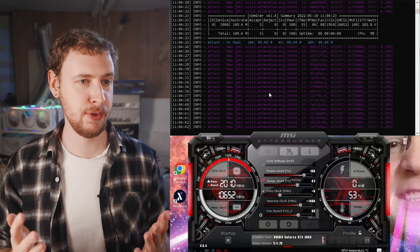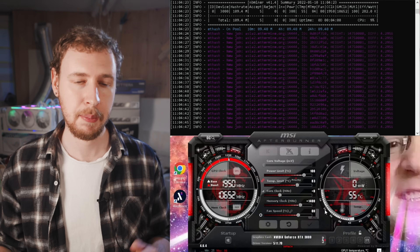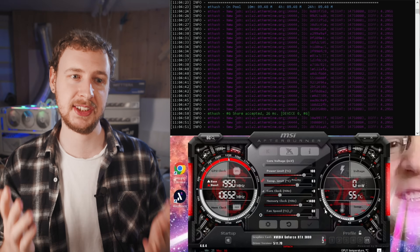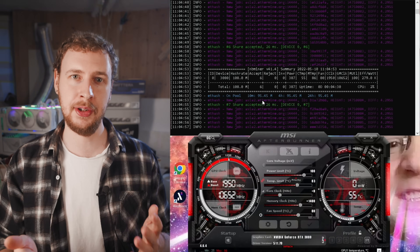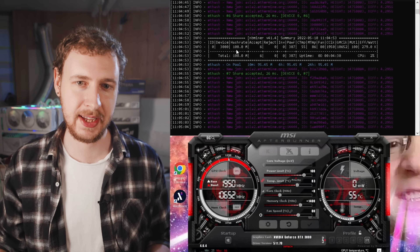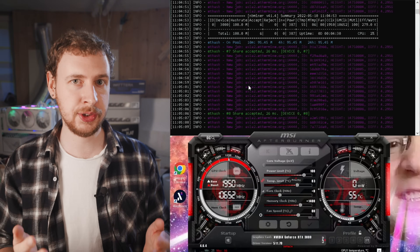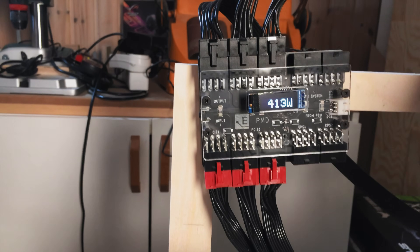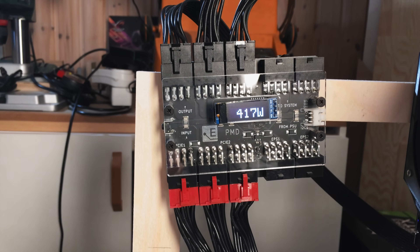However, I am noticing a few things. I'm running it at 100% power limit with no locked core and plus 1400 on the memory clock to see the highest possible hashrate. The hashrate is bouncing around quite a bit — kind of like the very first LHR unlockers we got last year. We were up at almost 110, now down to 108, and I've seen it go as low as 104. On the power consumption side, it goes all the way up to above 420 watts, then dips down to around 320. So power and hashrate both fluctuate.